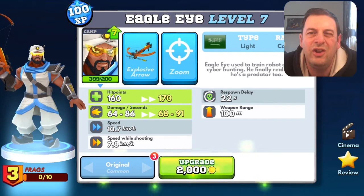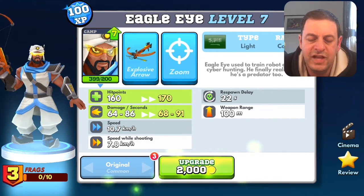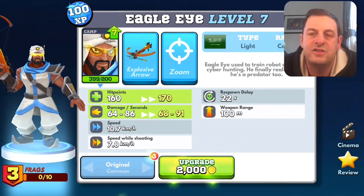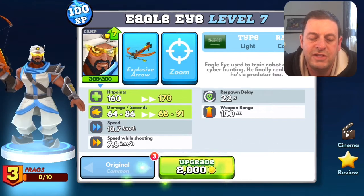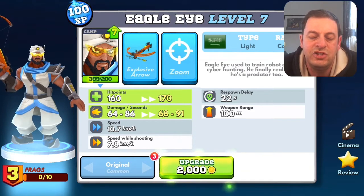At level seven he's got 160 hit points, which is around about what a lot of cards have got at that level. His damage per second on his shot is not too bad actually - 64 to 86 is a pretty high amount of damage. Speed is 10.7 which is relatively quick, and his speed while shooting is 7.8.